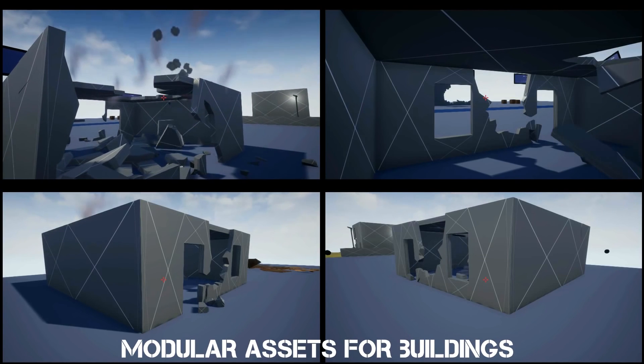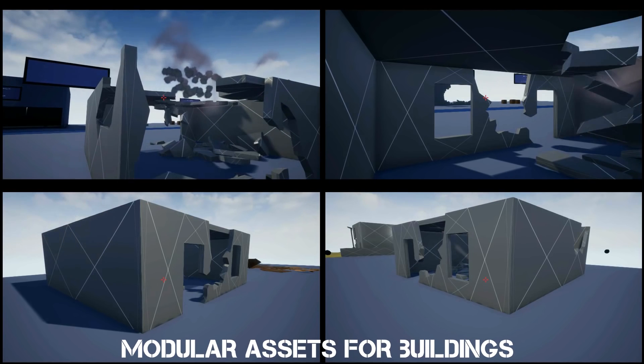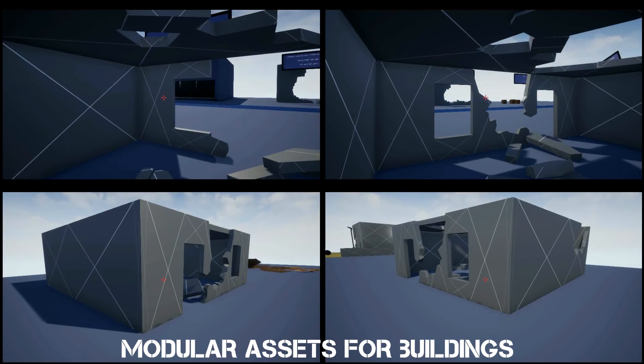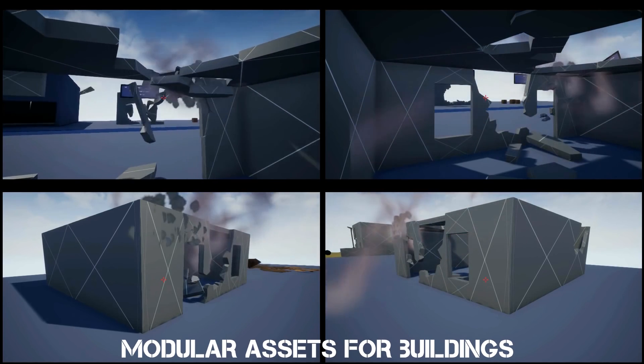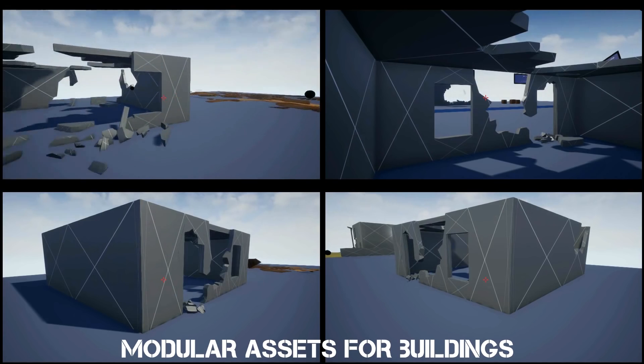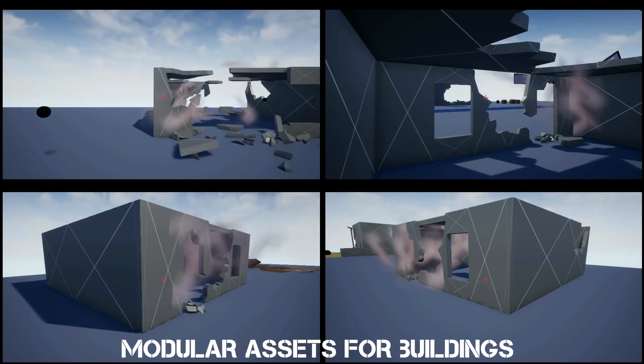It includes extended fracture control on destructible meshes, example ranges for damages, modular examples for destructible buildings, fracture events for disabling lighting, explode-on-fracture, and a whole host of different examples where you can damage objects in different ways.